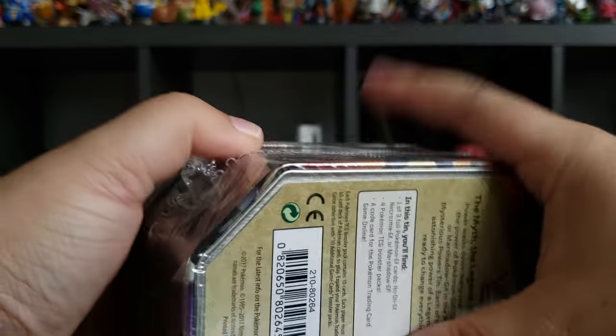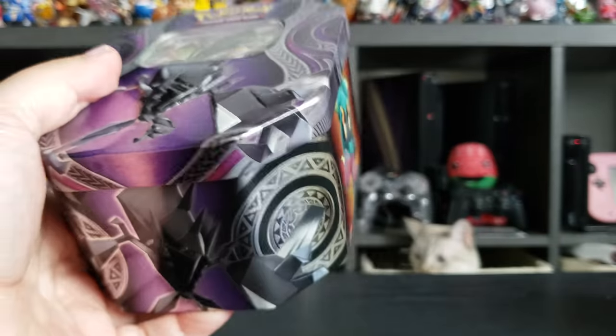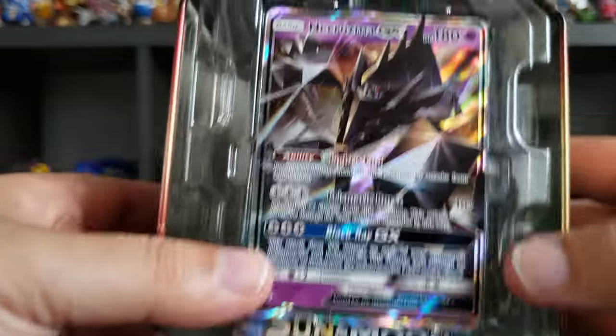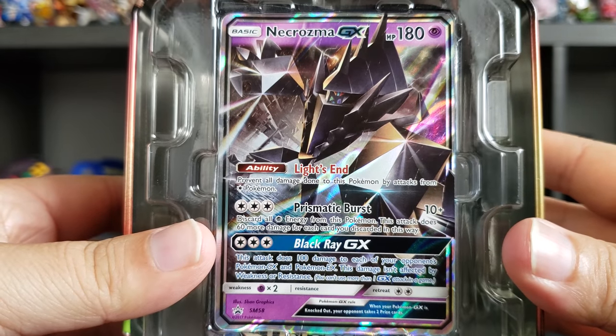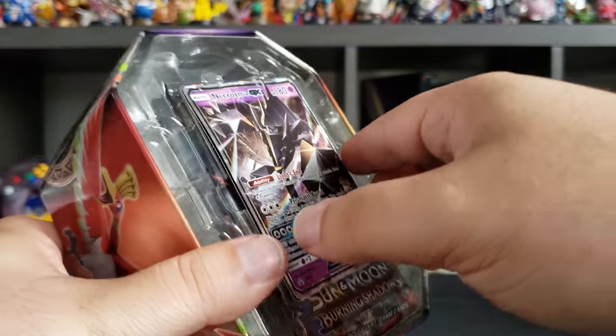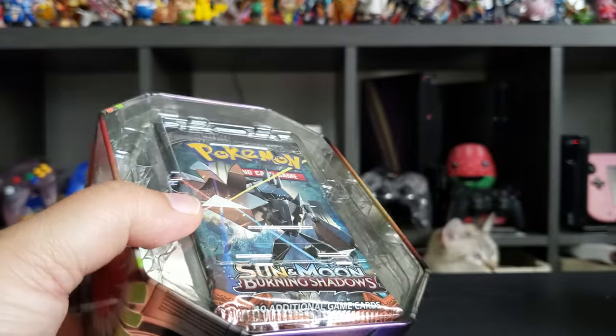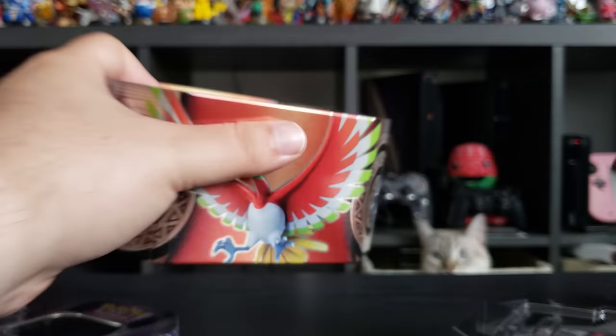Here we go, got it open. Put that on the side. Here we have Necrozma GX, Lights End, Prismatic Burst, and Black Ray GX. Put that on the side. Oh wait, there are four booster packs in here — I thought it was three.